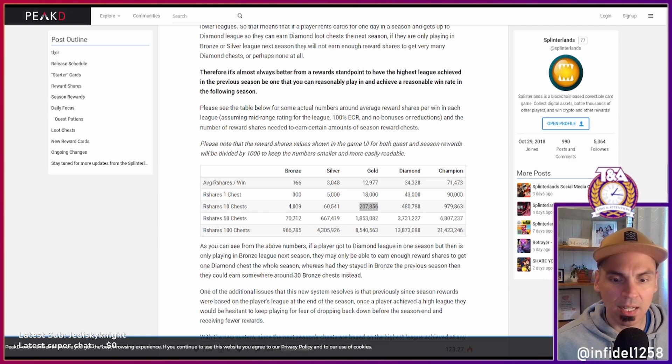At gold it's 207,856 divided by 12,990 — that's 16 wins. At champion, 979,863 divided by 71,473 is about 13.7 wins. At silver it's 60,541 divided by 3,048 — about 19.86 wins. So higher leagues require fewer wins to get 10 chests. The r-shares per win scale more dramatically than the chest thresholds, making higher leagues more efficient.